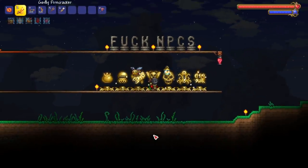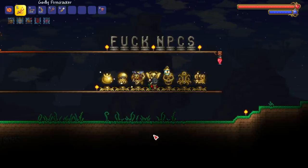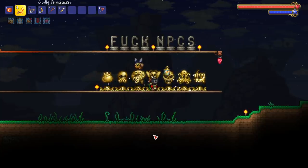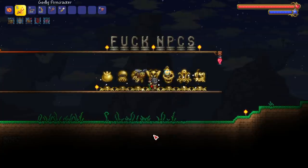Welcome back to another Terraria 1.4 video. Today I'm going to be showing you guys a bunch of information about the mini biome called the graveyard — things that NPCs sell, things that you can craft, and monsters and mobs that spawn when you place a bunch of tombstones.